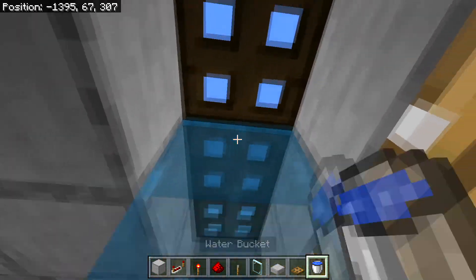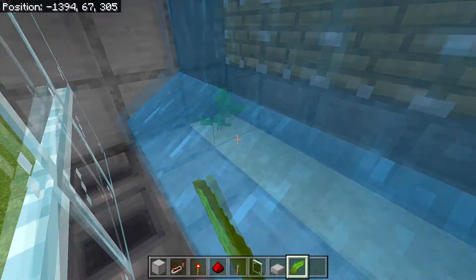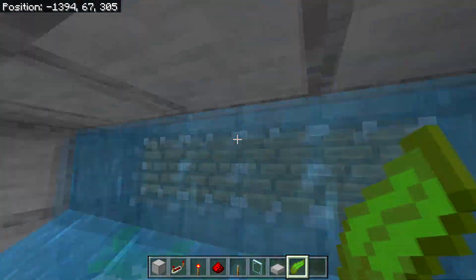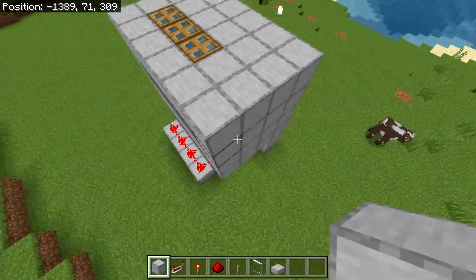Water-log the rest of the trapdoors. After you've done this, place your kelp on top of each of the sand blocks, and then just get out of this little room.